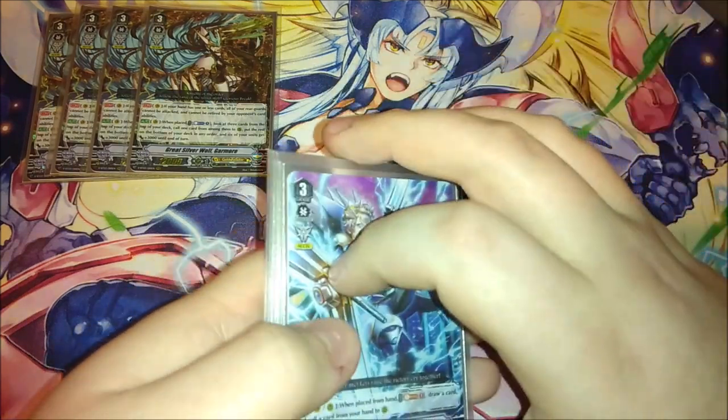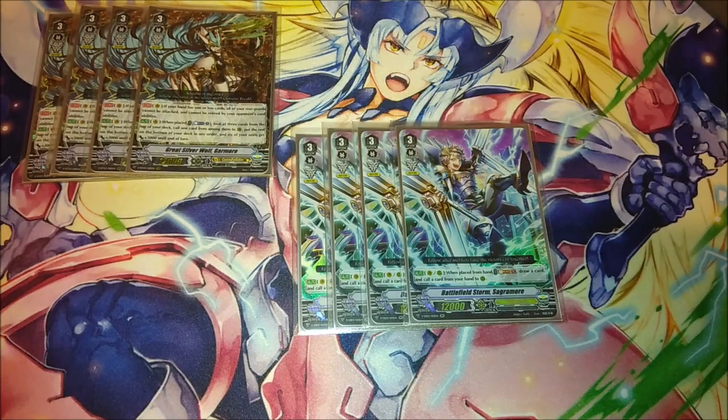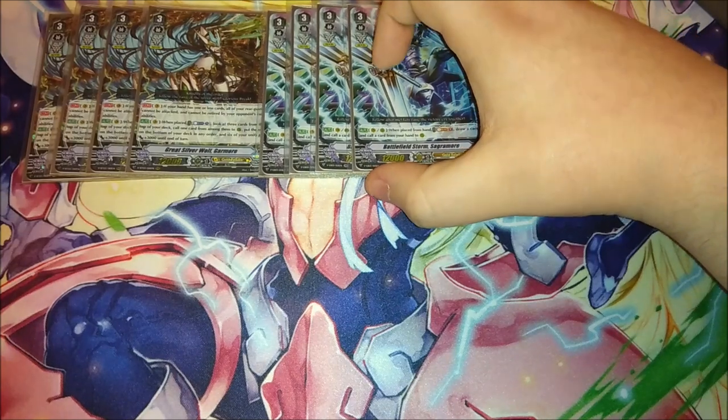The backup Vanguard — though also a great rearguard — is Saquamore. He's been solid ever since the first Ezel set. When placed on Vanguard, soulblast one, draw a card, and call a card from your hand. It's a simple but effective plus-one for a soulblast. He has the gift marker on him, so he's a solid ride target. You can ride either Saquamore or Garmore since both generate pluses and fill the field, which is what this deck wants to do. Four copies.